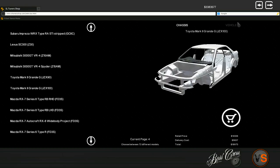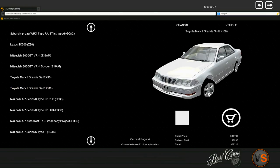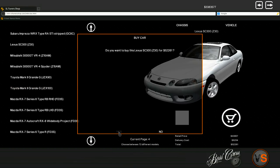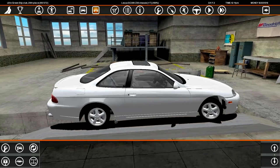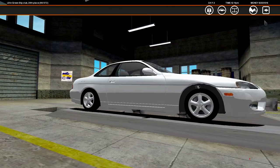Oh, a Mark II Grand, a JZX100 — that might be interesting. Oh, is it — yeah, it's the good looking one. I'm going to keep that as an option. SC300 — that's like my favorite car. I'm doing an SC300, fuck it. I really like SC300s, I really like the Soarer.